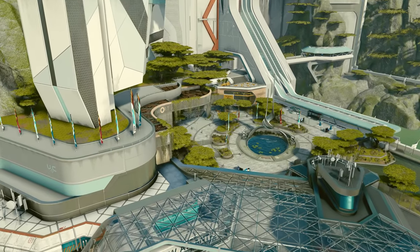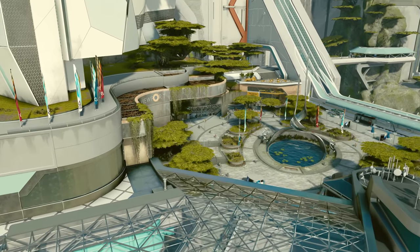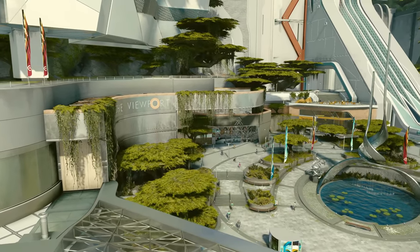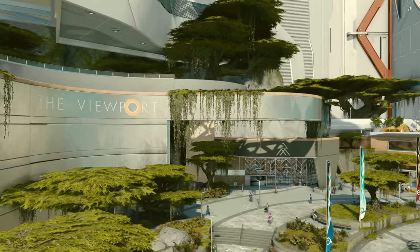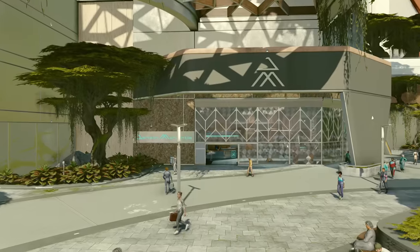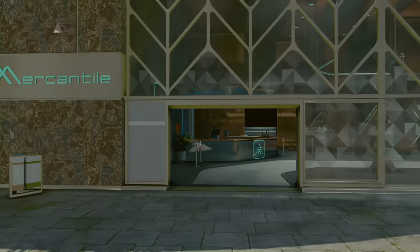Whether you choose to take on the story again or skip it, this next section is all about getting yourself prepped and ready for another run quickly. I've set up this section to start in New Atlantis, and each of these can be done pretty much in order or separately if you'd like. These first four things will be about both illegal and legal methods to get equipment and credits fast, depending on how you like doing things.